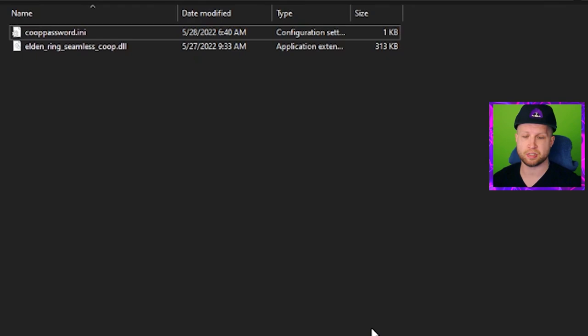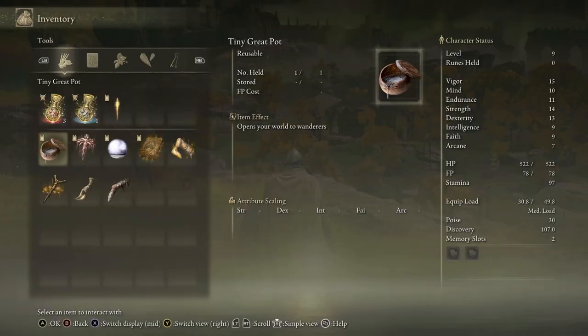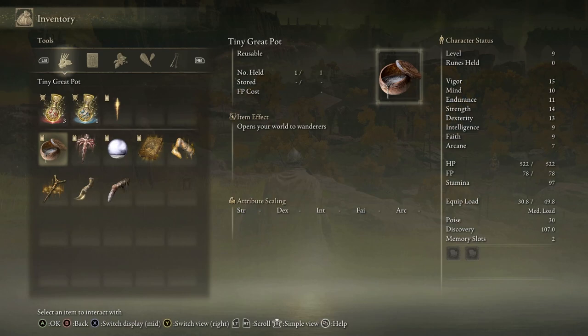As long as you and your co-op partners have the same password, just launch the game with the seamless co-op launcher. Then go through the tutorial, grab the Furled Finger, and you can use the Tiny Great Pot to host a session, the Effigy of Millennia to join a session, Separation Mist to exit co-op, and the Judicator's Rulebook to toggle PvP on for all players in your world.